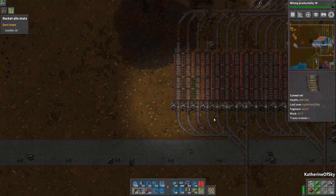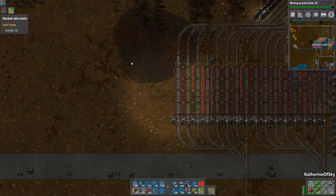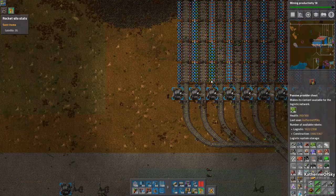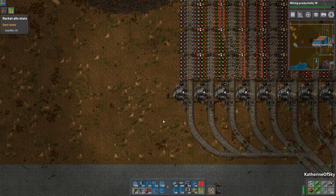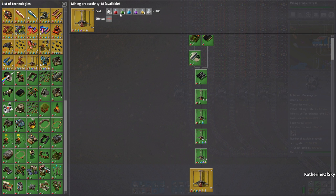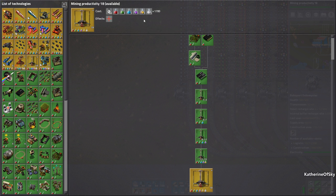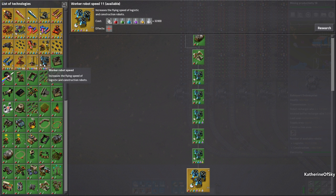The first thing we need to do is add more train stations, and I found this out halfway through, so we're going to do it at the beginning of the episode so we don't have to start building and then take stuff down. We need to make military science because that needs coal for the grenades. Not all of the infinite researches require military science — mining productivity and worker robot speed do not require it.